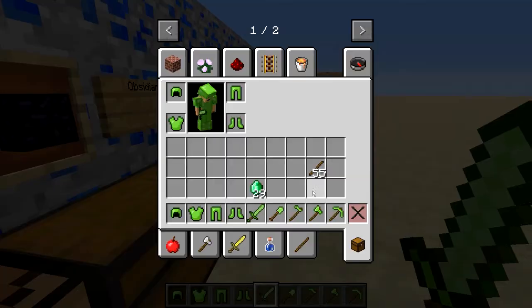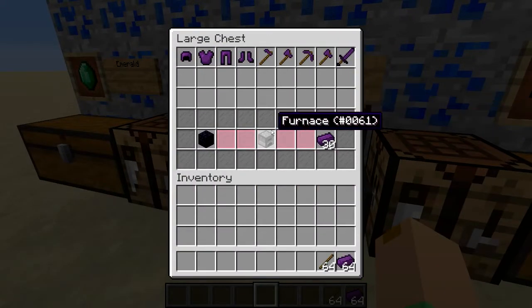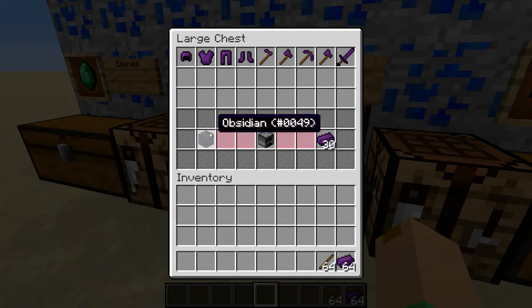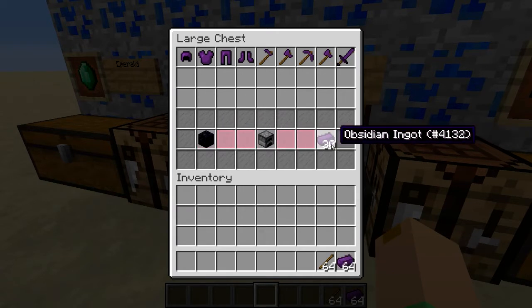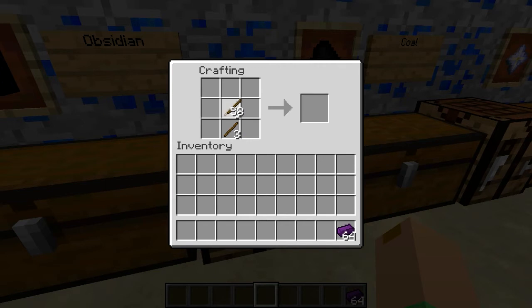Now let's move on to obsidian. Obsidian tools and armor are actually made with obsidian ingots, which can be obtained by putting obsidian in a furnace and cooking it. The recipe is exactly the same as vanilla except it is replaced with obsidian ingots.